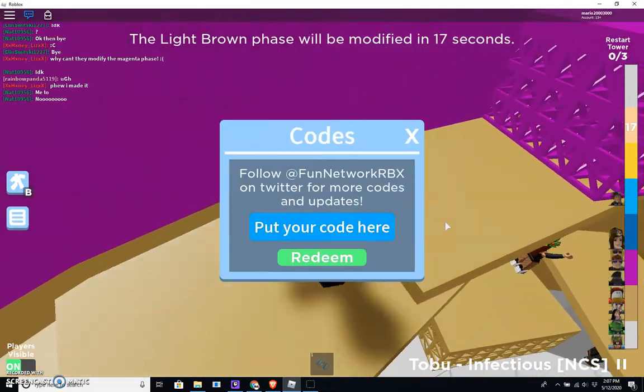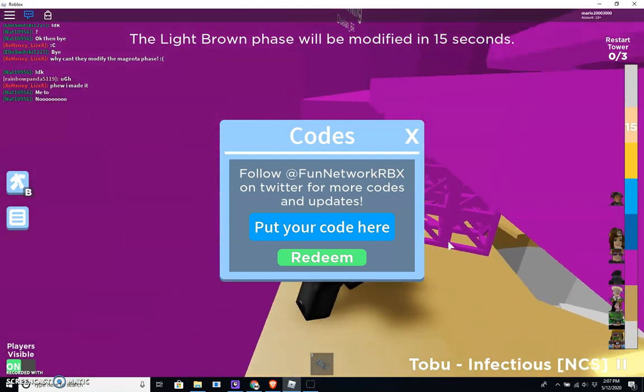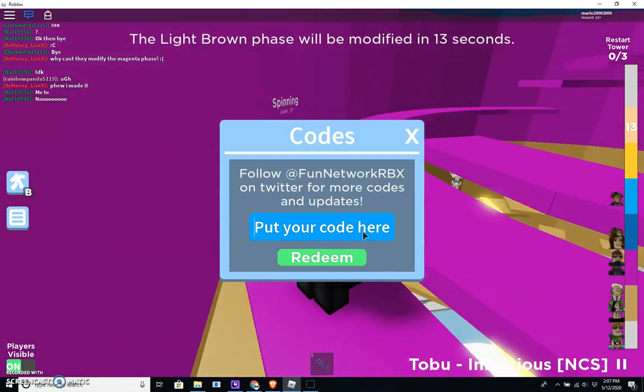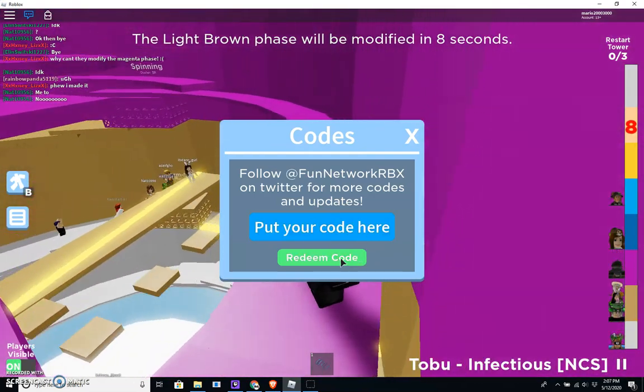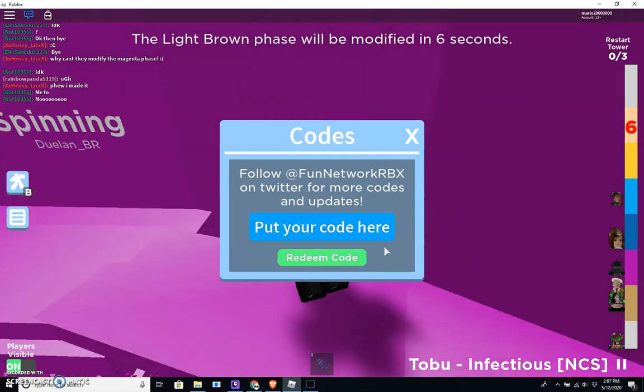They're really good. The first code is T-O-T redeem. Successfully redeem 200 coins, guys. That's a lot of coins for one code.